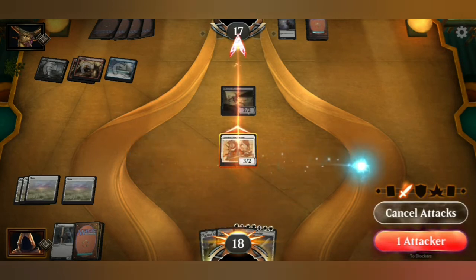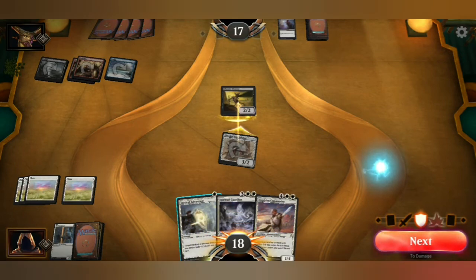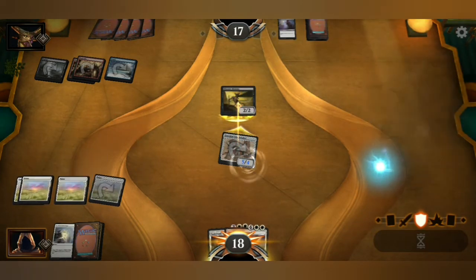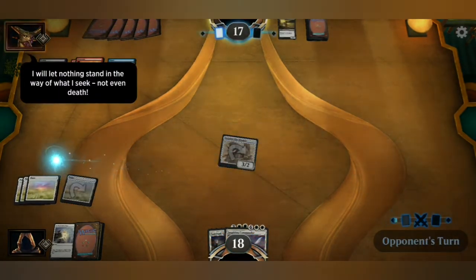I attack. Okay, it's blocked — now I can play my instant card. Play it on that so that I don't die. Boom! His creature is dead — mine is not. I will let nothing stand in the way of what I seek, not even death.